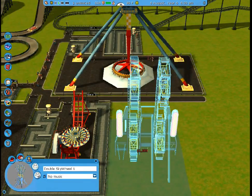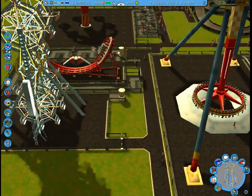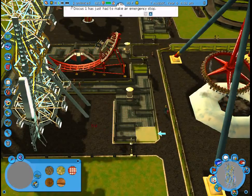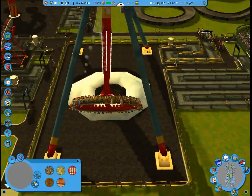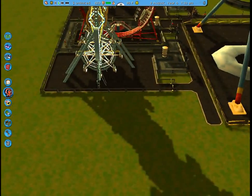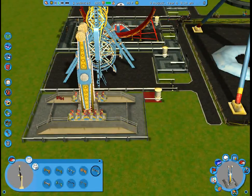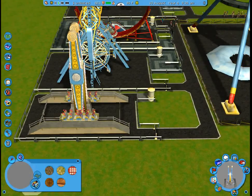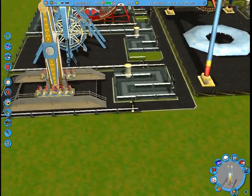Let's do the double skywheel. This is going to have a small footprint because it's not that big. If you have to make an emergency stop, you don't have to do that. Anyway, let's do the double swingy. Then we can have the queue line go here. That actually looks like it should be like that. Let's go ahead and open that as well.